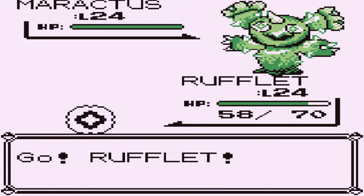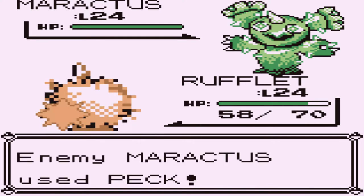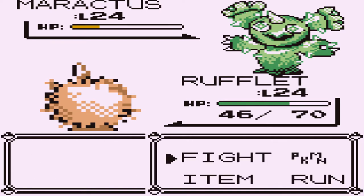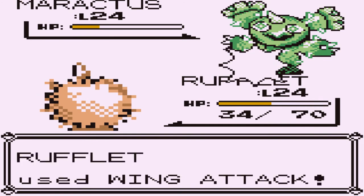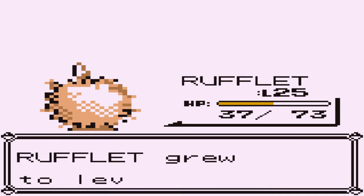See what Rufflet can do right there. Look at this — Maractus looking all mean and everything. I think I used it before in this walkthrough. Maractus somehow knows Peck. Here comes Wing Attack — it's super effective, but not that effective. We're getting our butts kicked right now. So here goes Wing Attack again, and Maractus is no more. Say hello to level 25.